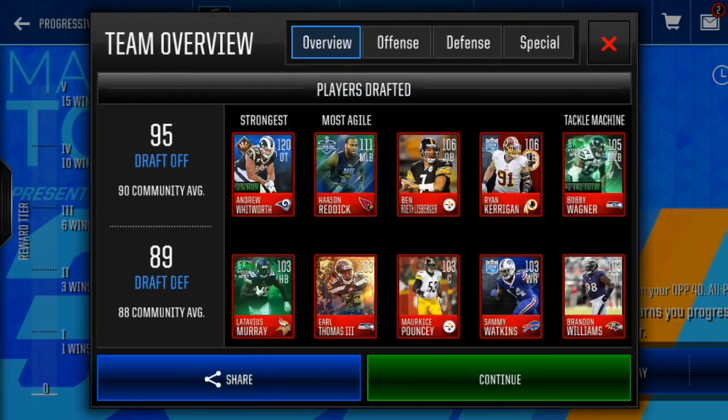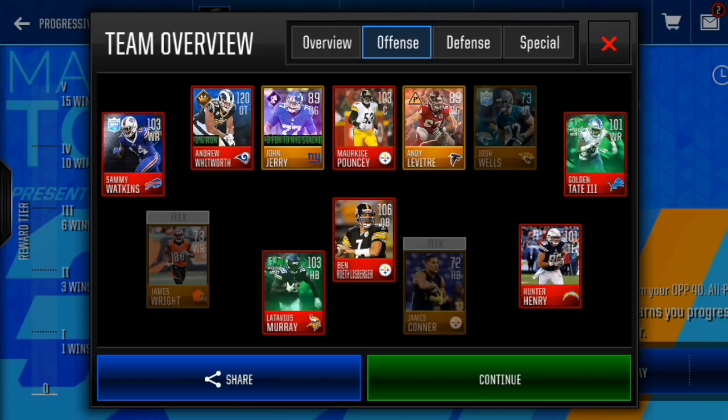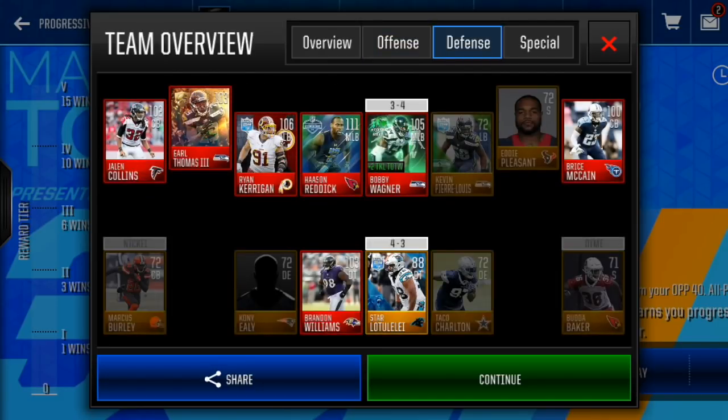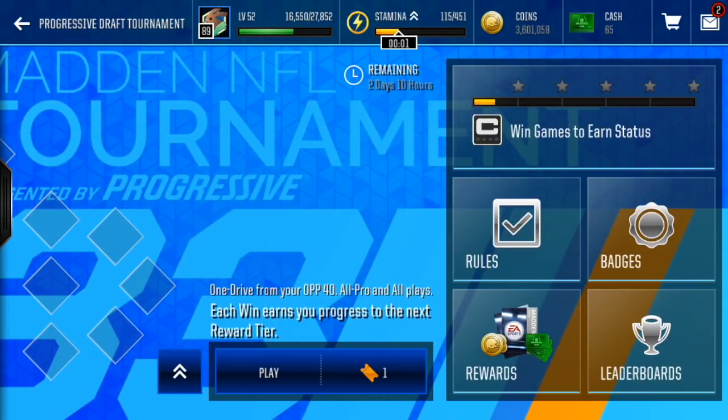We got a 95 offense, which is actually really insane, and 89 defense. Our squad is really solid. Our offensive additions are Sammy Watkins, Andrew Whitworth, John Jerry, Marquise Pouncey, Andy Levitre, Golden Tate, Hunter Henry, Ben Roethlisberger, Latavius Murray. On defense we got Jalen Collins, Earl Thomas the third, Ryan Kerrigan, Hassan Reddick, Bobby Wagner, Bryce McCain, Star, Luke Tuletula, and Brandon Williams. I think our squad turned out really really good — I'm super excited. Let me know if you want a stream maybe tomorrow night. Let me know what overalls you guys got and if you think I got a good draft. That's just about it for this video — I hope you guys enjoyed it. If you did, make sure to like it and subscribe to my channel. I'm Goosey TV and I'm out, I'll see you guys later.